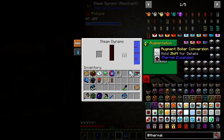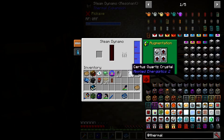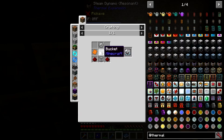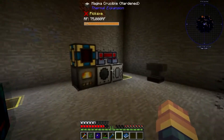The second upgrade is the boiler conversion. It is a specialization that converts the dynamo into a steam boiler, increasing fuel efficiency — steam is produced instead of RF directly. You can put this in any dynamo, it does not have to be a steam dynamo. I just used a steam dynamo so I could compare fuel usage. You make this with copper plates, an iron gear, an iron bucket, and hardened glass.